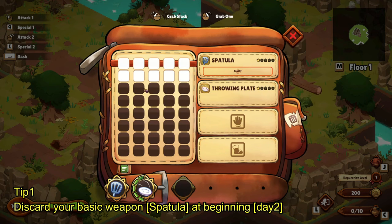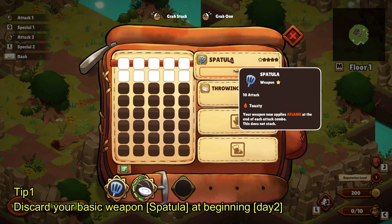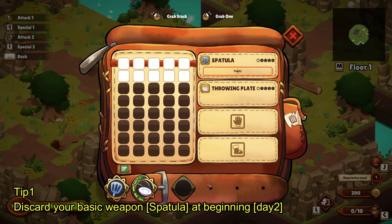By equipping the new spatula, you're going to have extra inventory slots. I had been carrying that first spatula for a really long time, which means I grabbed fewer resources because I was keeping one spatula in my inventory the whole time. I wish the game was more clear about that.